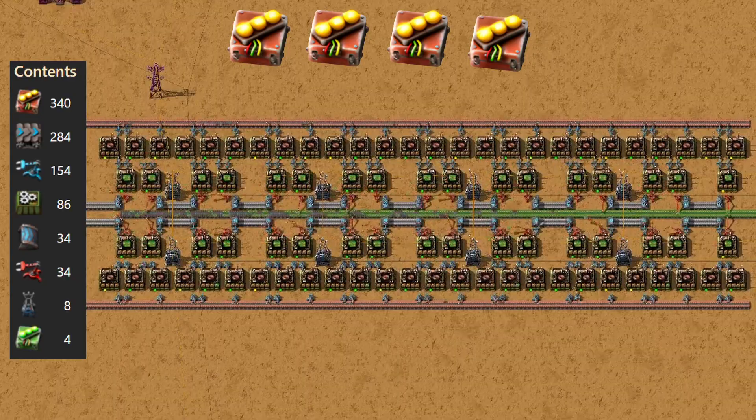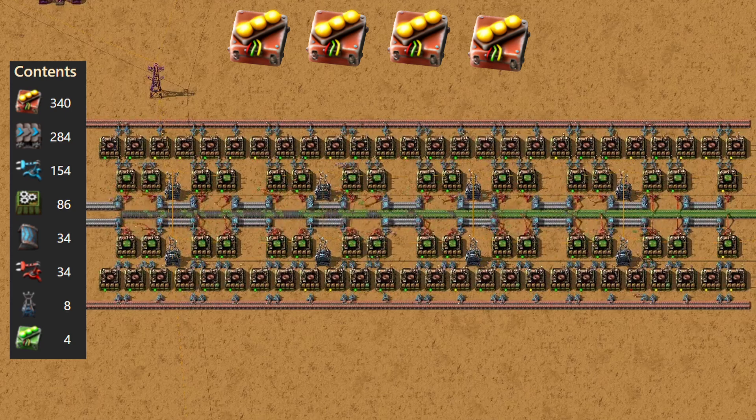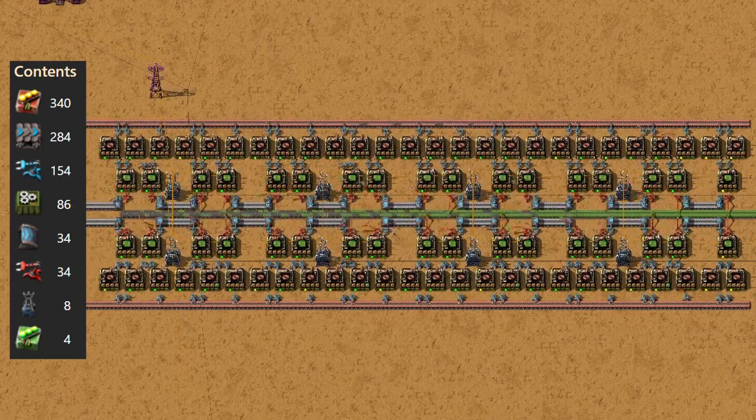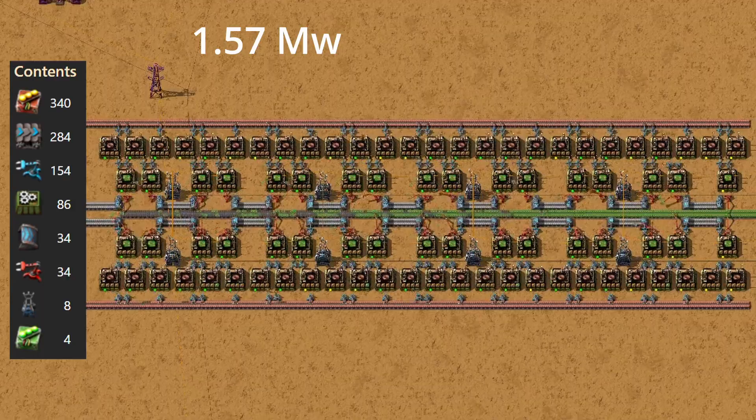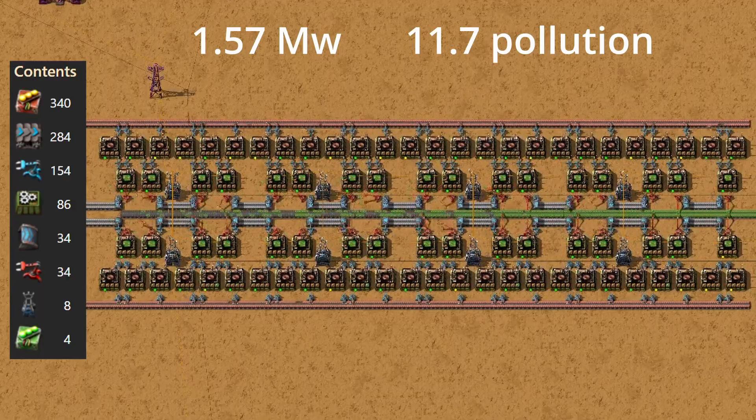The third blueprint shifts focus completely — instead of minimizing power or pollution, this one is all about productivity: getting as much output as possible from the resources you feed in. The less raw materials you consume per circuit, the more you can stretch your copper and iron supply, especially valuable in the late game when resource patches are further away or harder to defend. To achieve that, we'll be using 4 red productivity modules on each assembling machine. The trade-offs are heavy: productivity modules cause a 300% increase in power draw, pushing each assembler up to about 1.57 megawatts, and pollution spikes all the way up to around 11.7 units — over 5 times more than the basic setup.